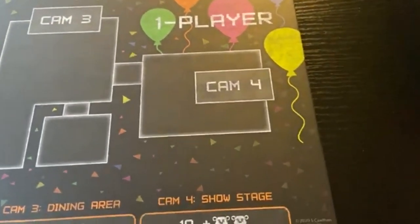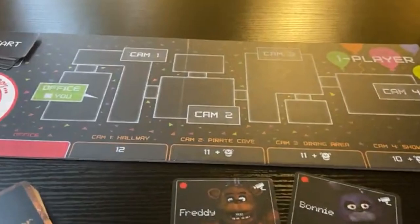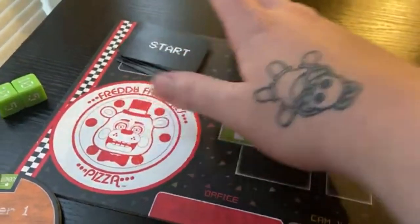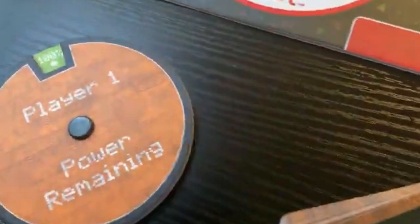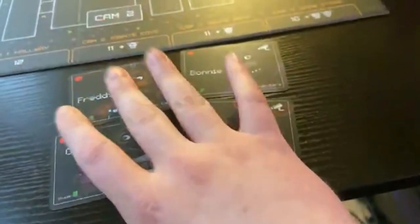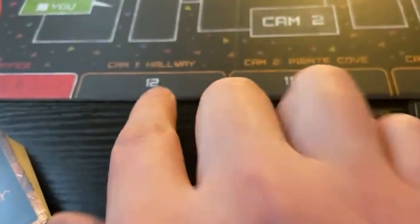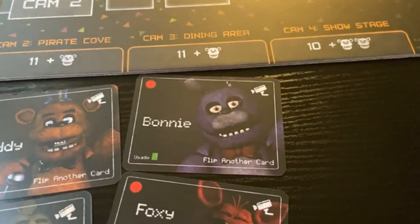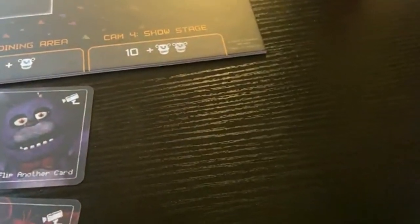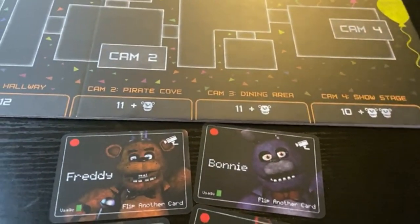I'm of course only going to use the one-player board, but if you flip this board over there is another section on the back for two players. We have everything set up: the time cards which are our clock, the two dice, our power which is at 100%, all our cards, and the four animatronics. Cam one gets 12 cards, cam two gets 11 plus one animatronic, cam three the same - 11 cards with one animatronic shuffled in, and cam four gets 10 cards but with two animatronics shuffled in.